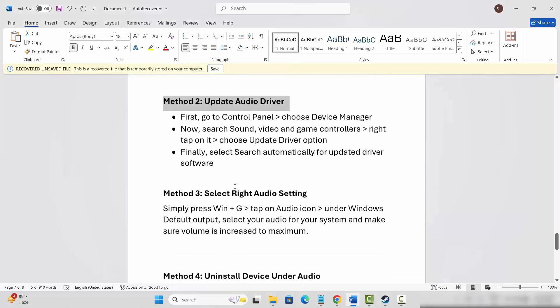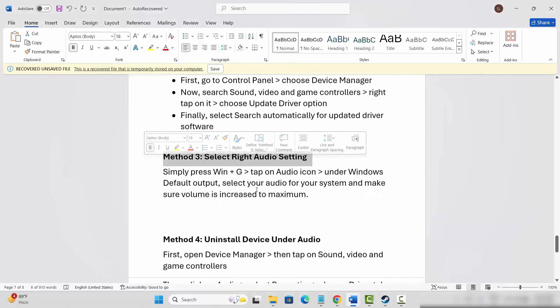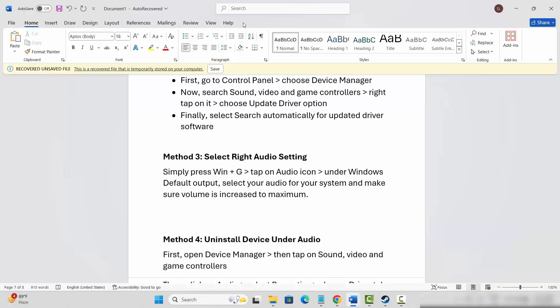If not, the next step is to select the correct audio settings. Press Windows + G to open the Game Bar, then click on the Audio option. Select Windows Default Output for your speakers and make sure the sound bar is set to 100%. If not, simply set it to 100%. Also go below and check other sounds on your system and set those sound bars to 100% as well.